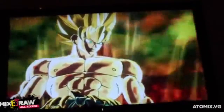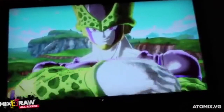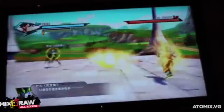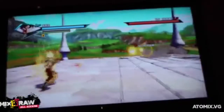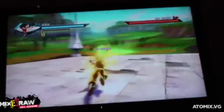The next battle is the Android saga, and those characters were so beautifully depicted using the EBS2. This is the battle with Cell, and also some of the stages have a distraction effect from the energy shots.